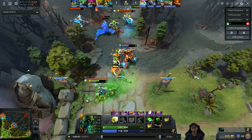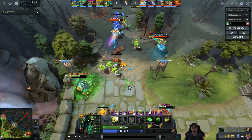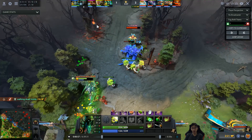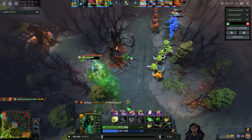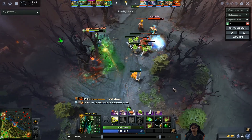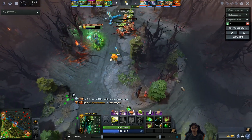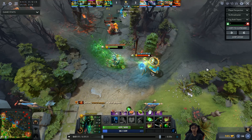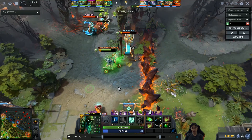Earthshaker helps him out with last hits. He manipulates creep aggro — he attacked Naga so the melee creep moves closer to him — and now he pressures Naga since they have a big creep wave. He does the creep aggro trick exactly: drags creeps over so he can get an easier time CSing because Oracle is being an annoying little douchebag. They stun Oracle and right-click him a little bit.